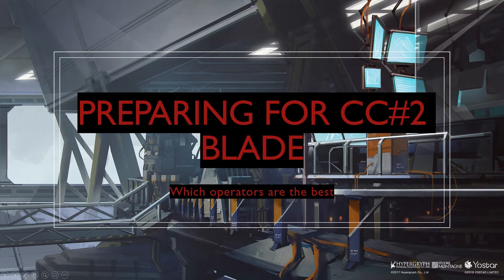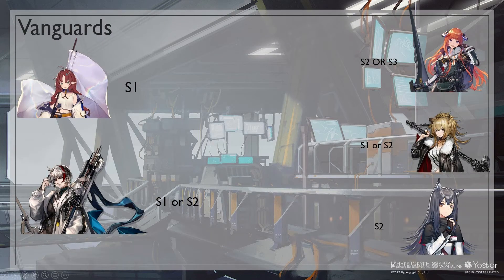In this video we want to talk about which operators you should prioritize and level for CC2. For Vanguards, Myrtle and Elysium are the best picks for DP generation. For DPS Vanguards, Bugpipe is the best here because of her talent that gives all other Vanguards initial SP. She is also a great DPS. Siege is also a great DPS and Texas is only used for her stun at the start of the game.